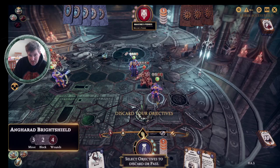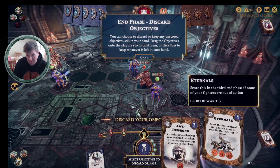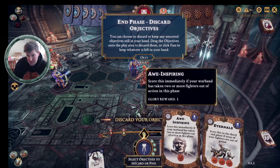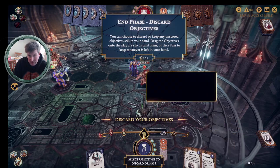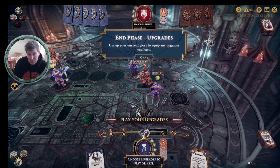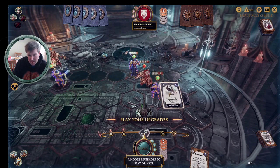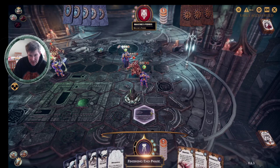I've only scored one objective this round — Hold Objective Three. Then I discard unscored objectives: drag them onto the player to discard them, or click pass to keep what's left. I've got Eternals — score in the end phase if none of your fighters are out of action — and Inspire, score immediately if your warband has taken out two or more fighters. I'll get rid of War Inspiring but keep Eternals. If you have unspent Glory you can equip upgrades — though I'm not sure that adjacent card is great. I'll pop it on anyway. I've got some spare Glory but I think I'd be inclined not to take that card.